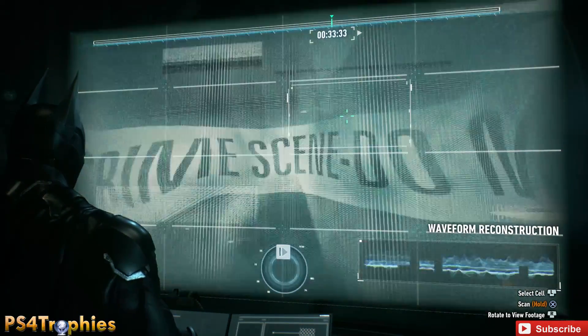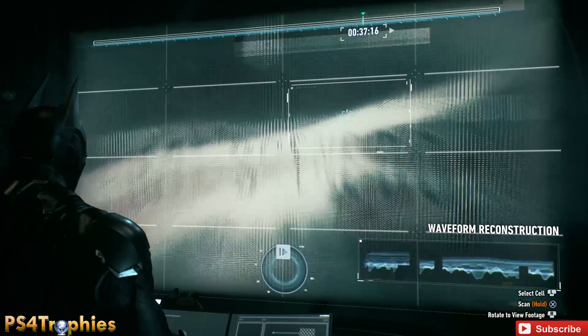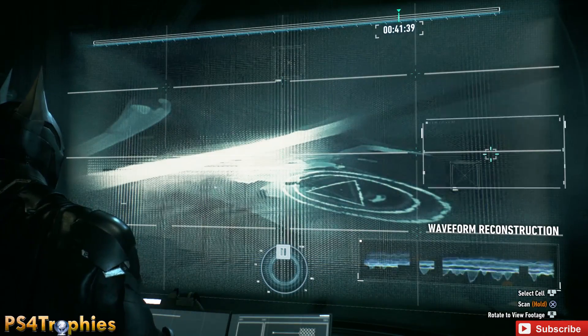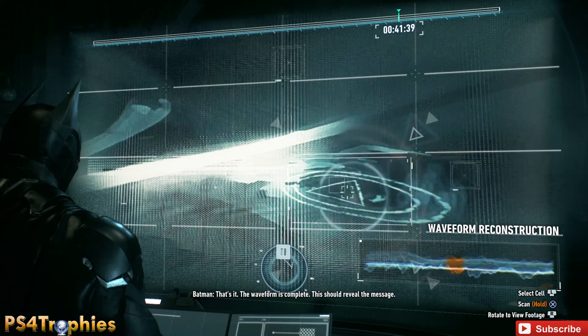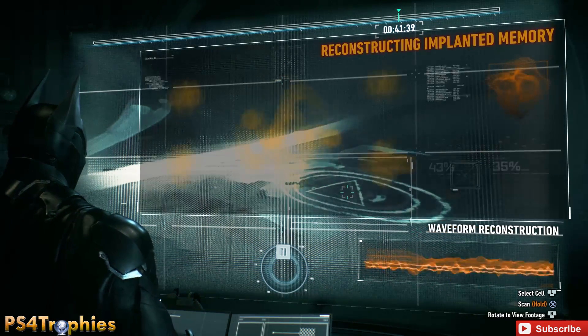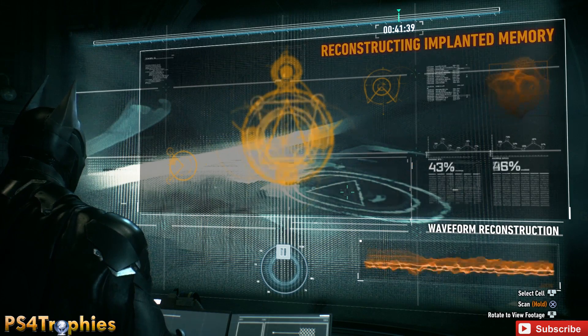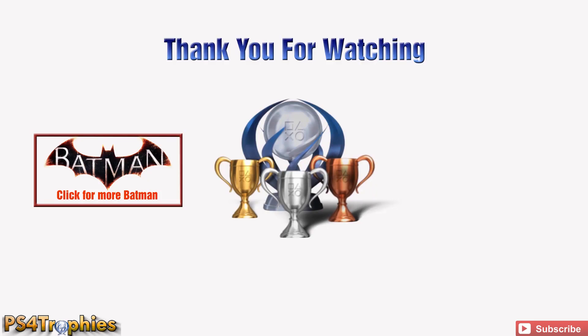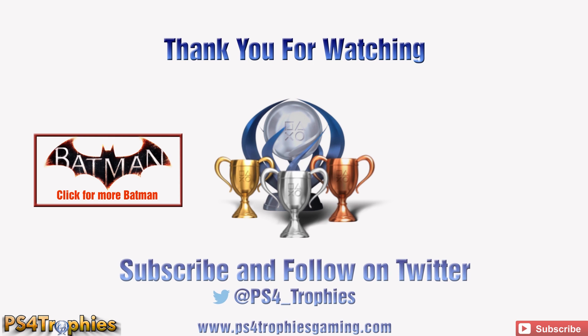After that, you're going to have to, as Azrael, go and grab a sword, and then something else happens in my spoiler-free guide. It's a little difficult, but after that you're going to have to take the Batmobile back to the police department, and that'll finish the quest. You will get the trophy, and the trophy name is going to be Angel in the Dark.